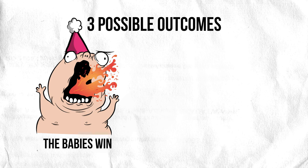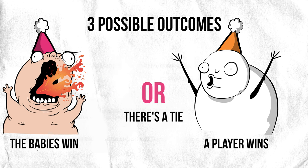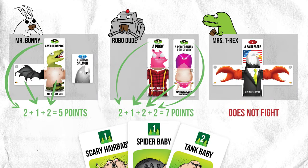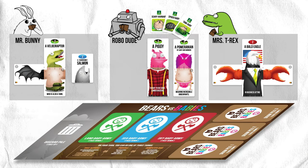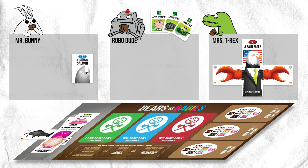There are three possible outcomes for any battle. The babies win if they have the strongest army, a player wins if one of them has the strongest army, or there's a tie. When a player ties with the babies for army strength, the player wins. Going back to our example, Robo-Dude has the strongest army, so he wins and collects the babies as points. All monsters only ever fight once, so after a battle, every monster that fought is moved to the discard pile regardless of who owns them.